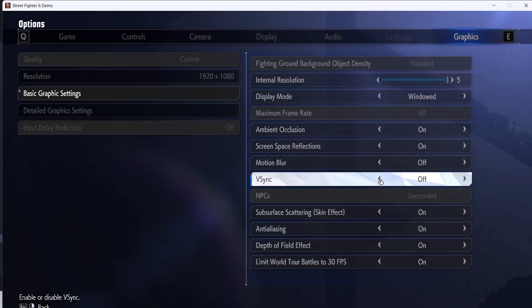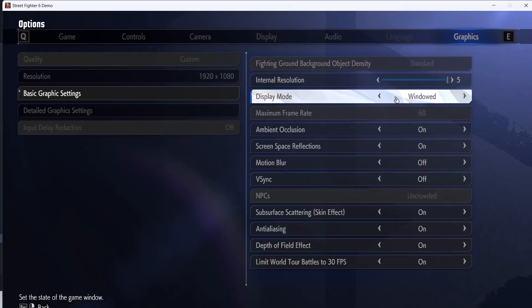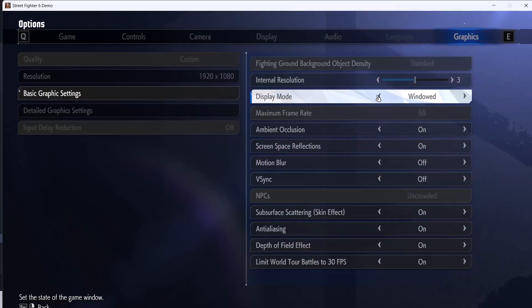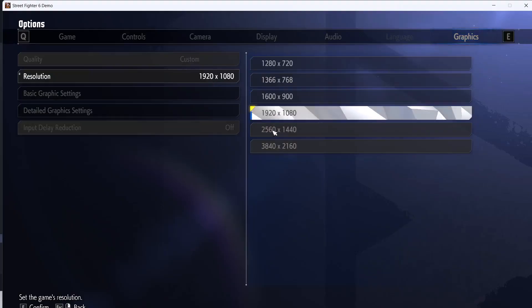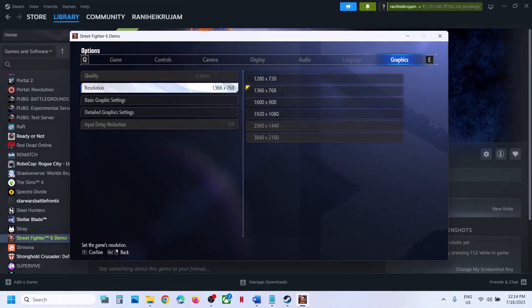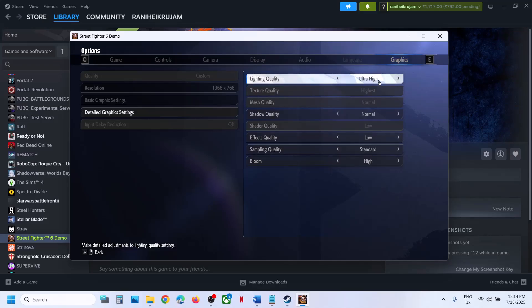You can also switch to Window mode. If the display is set to Full Screen or Borderless Window mode, try Window mode instead. Go to the Resolution option — if it is set to 4K, try 1920x1080p or even lower. Then go to Detail Graphics Settings — if everything is set to Ultra High, set it to Normal or High, and then check the performance.